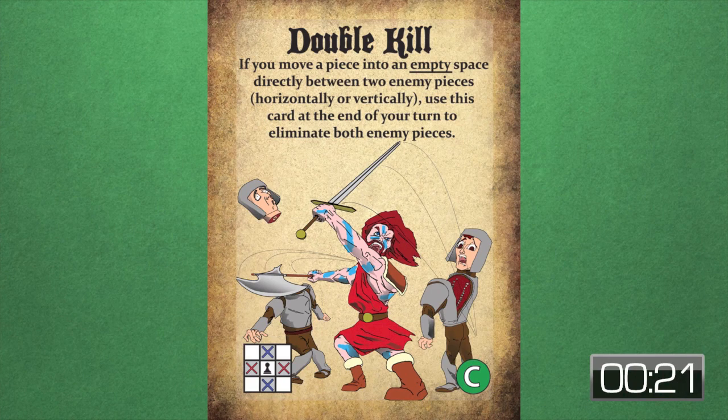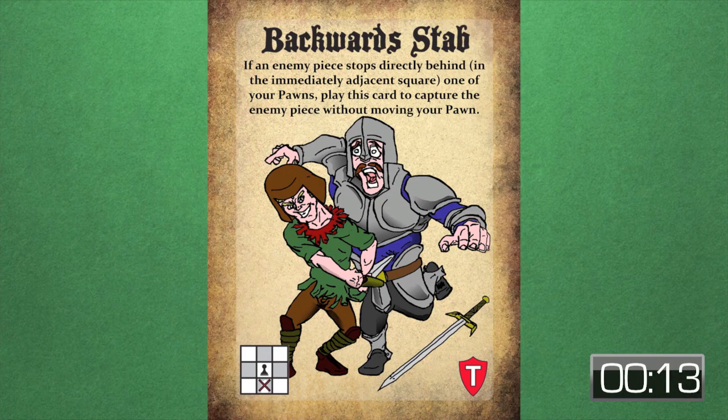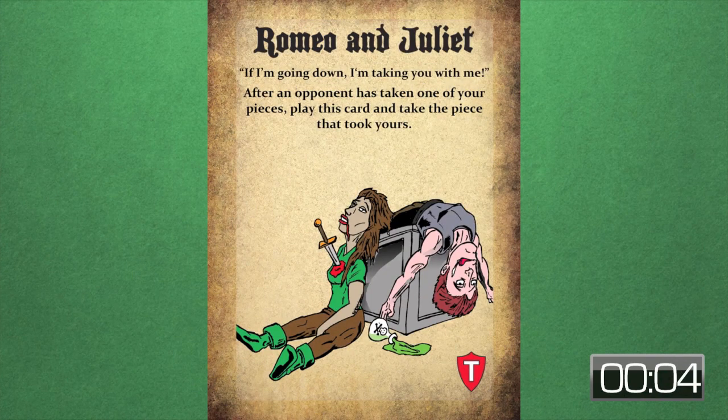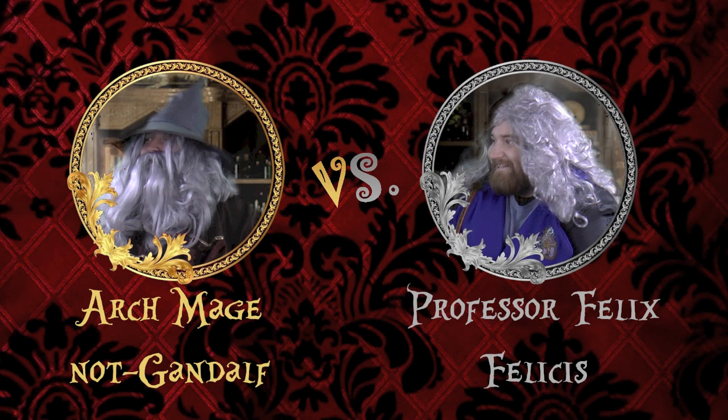Each time a card is played, it is replaced until the deck runs out. There are two types of cards: cards with a T, which mean it takes the user's turn, and a card with a C, which means the player gets to perform their turn in addition to playing this card. A card cannot be played to bring the king into checkmate. Beyond the cards, the standard rules of chess apply. The gold side will be played by Archmage Nand Gandalf, and the silver side will be played by Professor Felix Felicius.